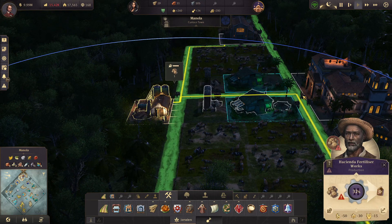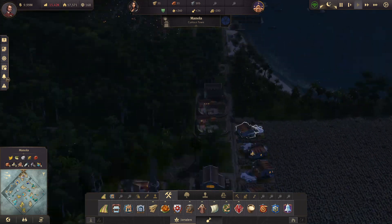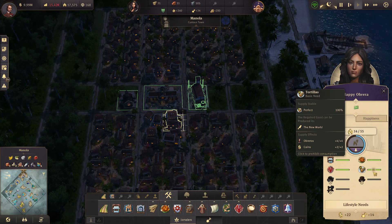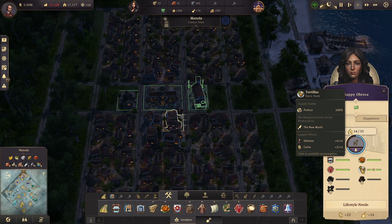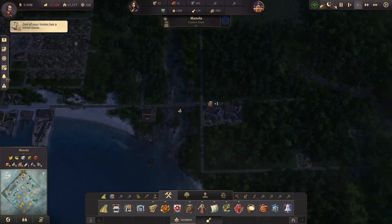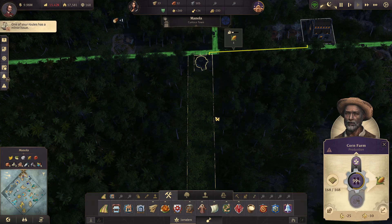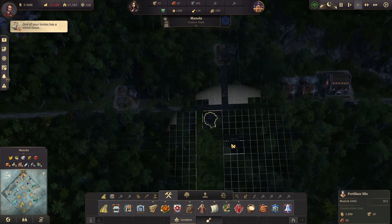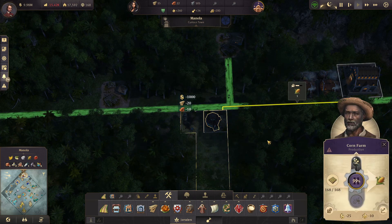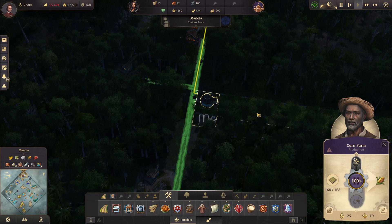It's also the only way that you can make fertilizer. We're getting that going — we have tortillas. We can now supply those. What I can do here is I can throw down a fertilizer silo, and that would increase the overall productivity of that entire farm.